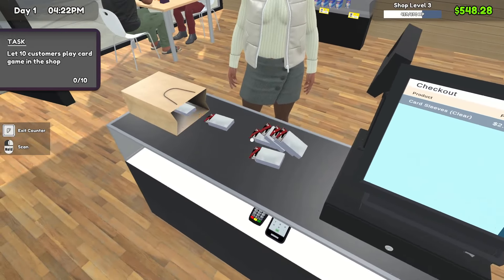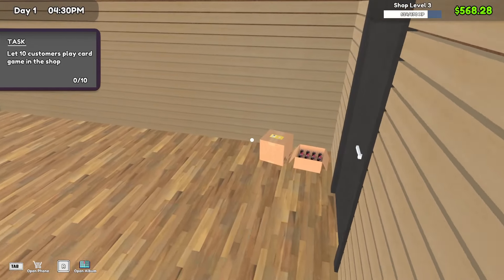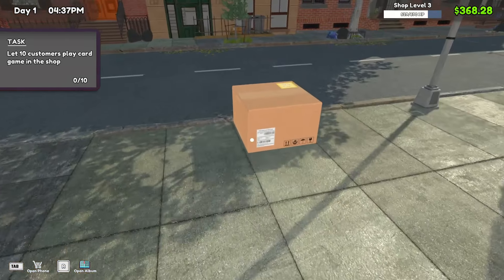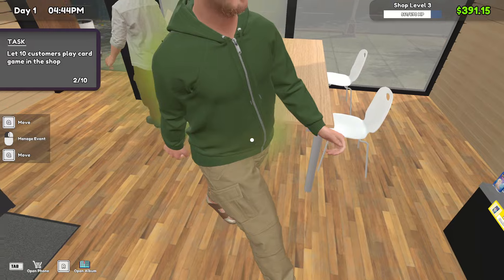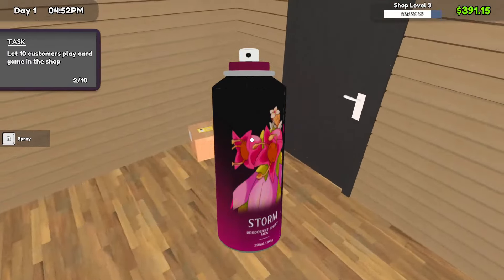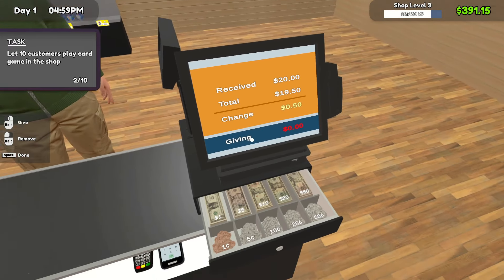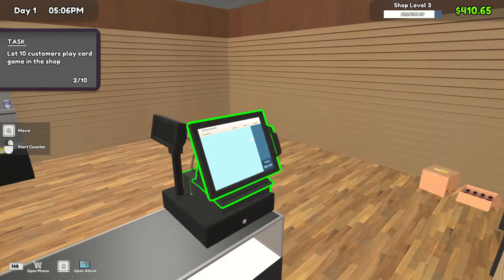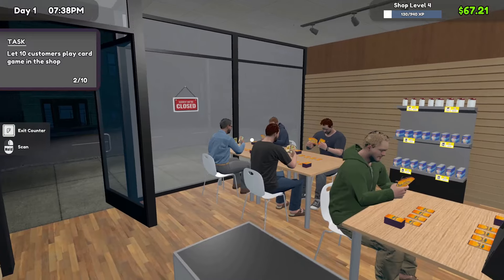Bring that sweet juicy $20 on over to Sheffrey's. Thank you for shopping at Sheffrey's Collectibles — please enjoy your view of the game on the way out. We only have one table... just kidding, now we have two. It says let 10 customers play in the shop, so let's speed this along a little. We got a stinker — get him with the anti-stink spray. Appreciate you spending almost $20. $50 back — you get on out of here. Bringing us to a close at the end of day one. Not too bad at all.